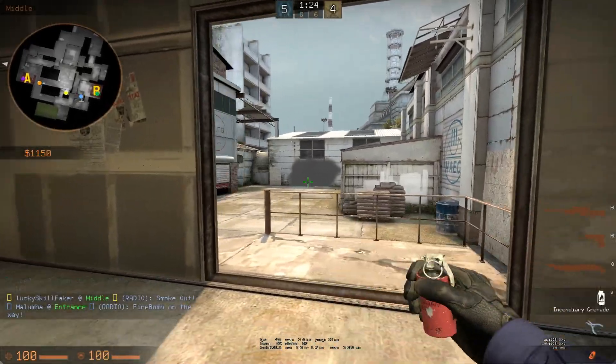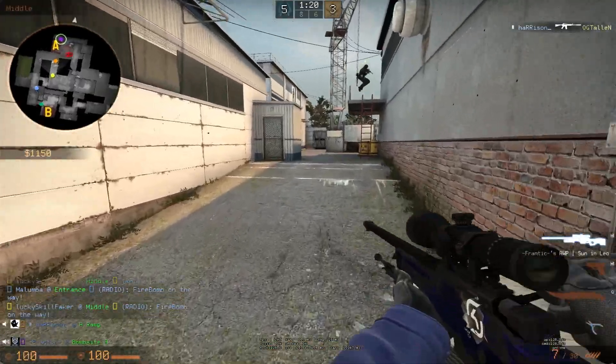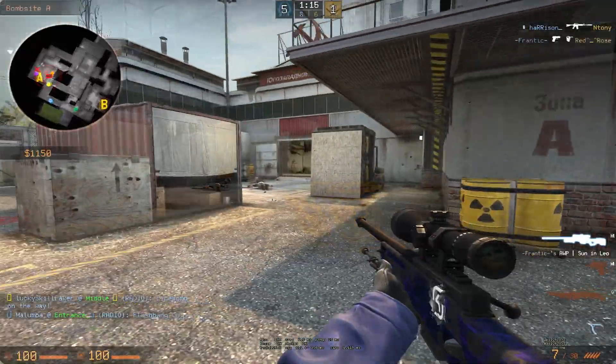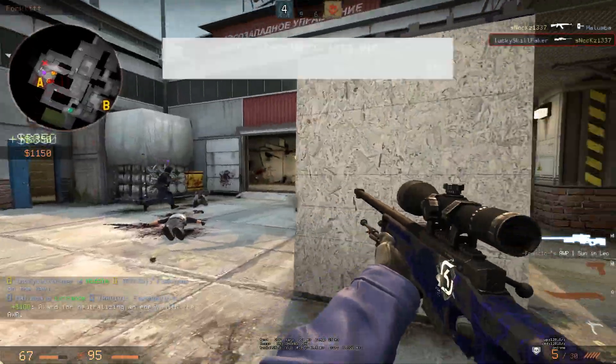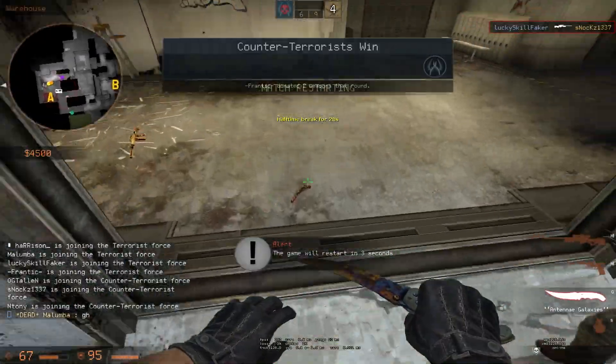Now we're at the last round of the first half, and I'm doing my usual thing in mid, just trying to apply pressure and getting some kills, fending off the enemies. Then there's a call that one is in squeaky or at least towards the A side, so I decide to push over here and try to help my mates. There's the call — he's in A main. I see him, miss my first shot, go for a re-peek since I'm confident I can hit it, and get him, which basically ends the first half.